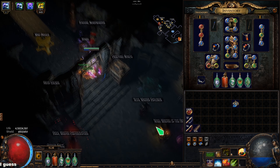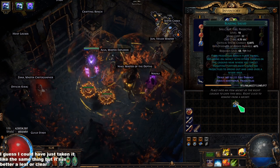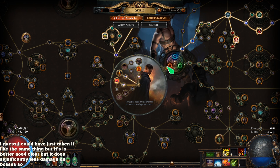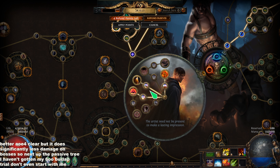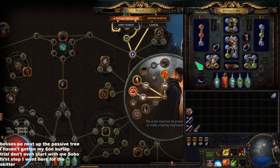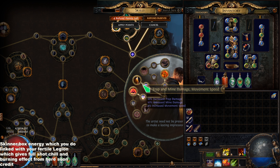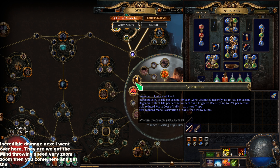There isn't a lot to go over on the gear — you have plus to spell gems, plus spell damage, flat lightning. I don't know, this is pretty scuffed. Plus fire spell gems, flat fire, crit multi. I did pay a little bit for this one. That's just a normal spell damage roll — movement speed, life, filling in resistances. Movement speed, life, but no movement speed because these are gloves. Filling resistances, life, resistances, etc. The point is the gear is just solid for this skill.